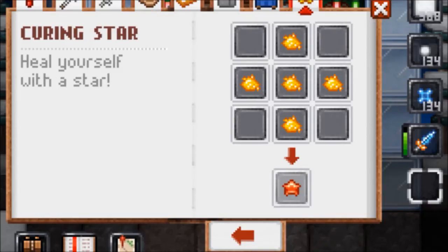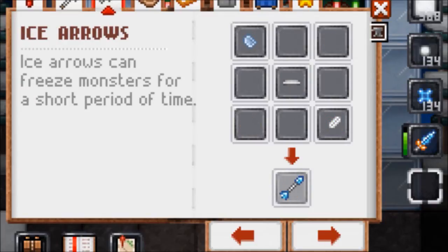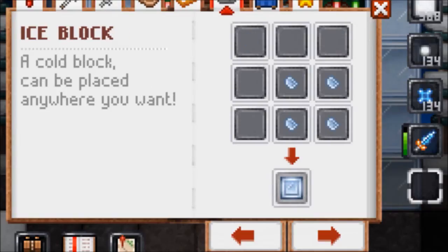For the curing star, you only need five stardust. To craft a hanging star, you need five stardust and a nail. For crafting ice arrows, you need an ice shard, iron bar, and a feather. For an ice block, you need four ice shards.